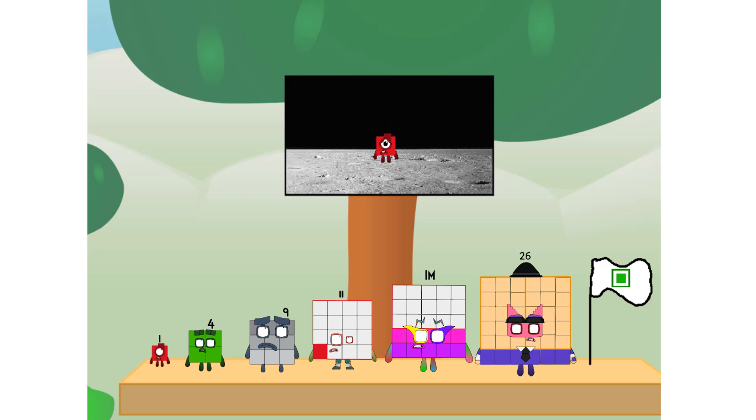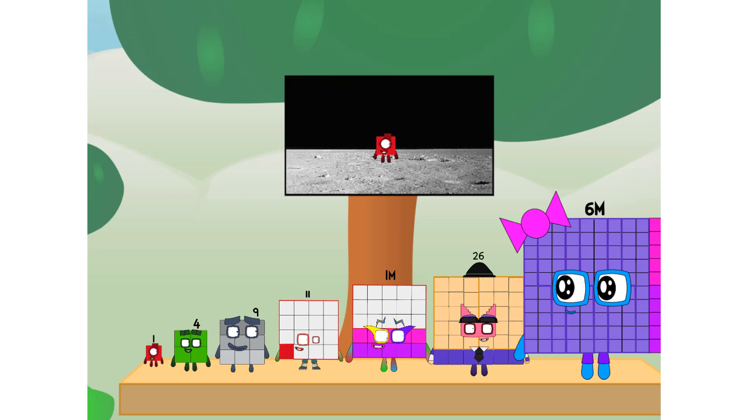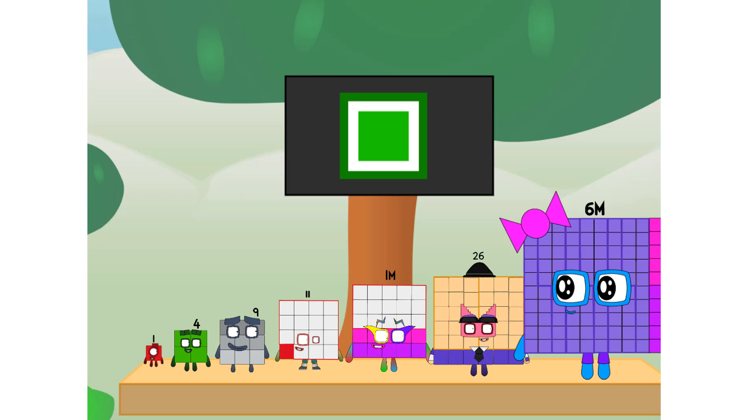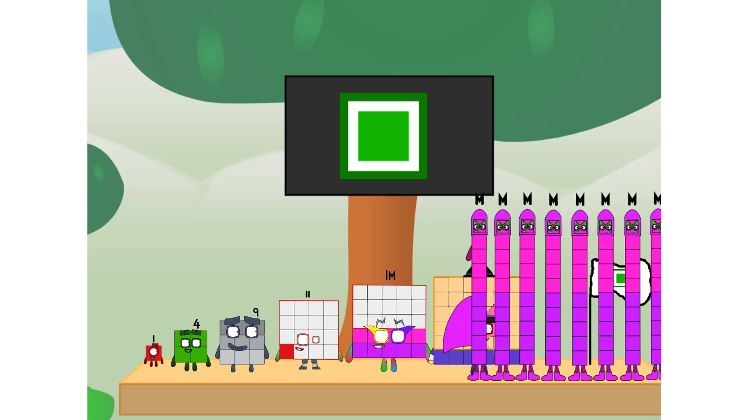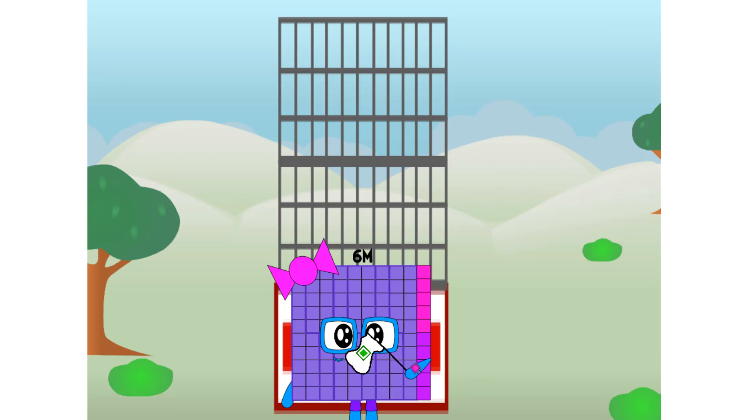Numberland, we have a problem. I forgot the flag. Don't worry, little one — I'll take care of this. Ninety-one. And I promise, no rockets. Square power only.